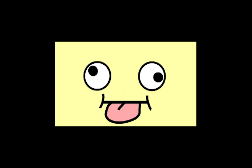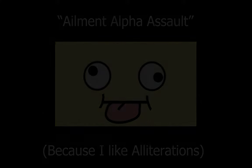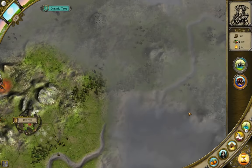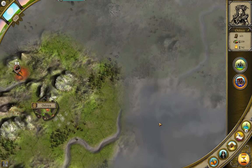Next up, a strategy with many names, but I prefer to call it the Ailment Alpha Assault, and it focuses on using a lot of first strike to edge out extra damage, as well as aid to the positioning of your forces on the battle line. This strategy can be quite potent, to the point that I've seen players who advocate this being the only correct strategy. I don't go that far, but I also can't ignore the potential, so I'll certainly be demonstrating it here.